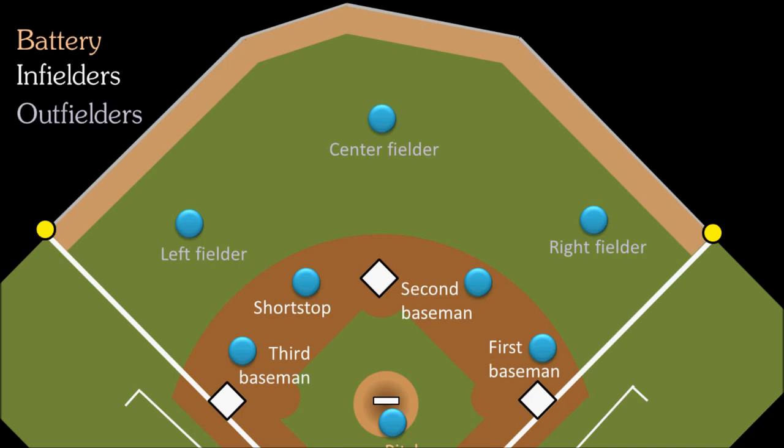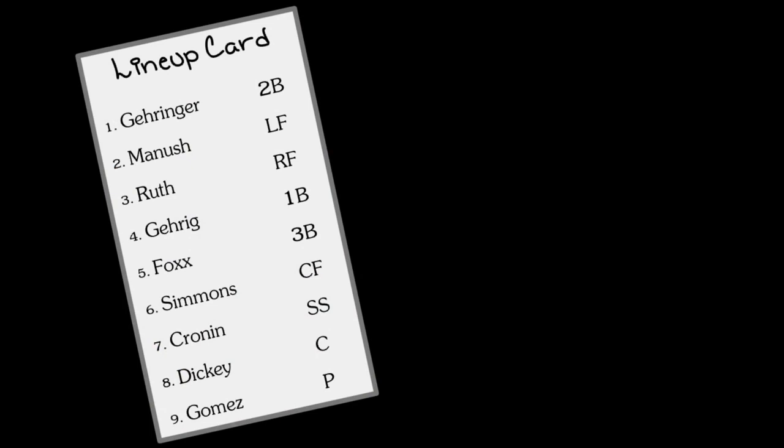At the beginning of each game, the managers for both teams — and manager is just what a baseball coach is called — will write down the list of nine guys that will be playing that day in what is called the starting lineup. This will include two things: what position each guy will be playing, and the order that the nine of them will bat in.